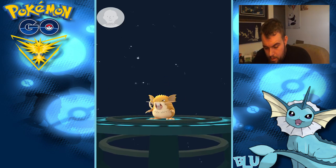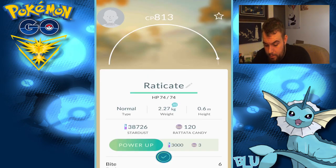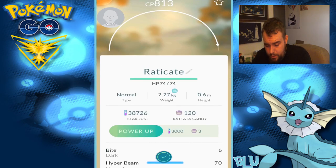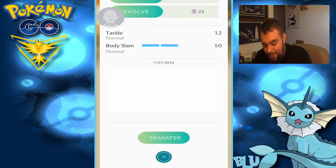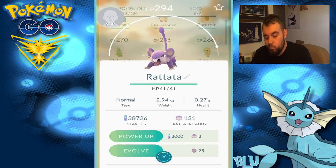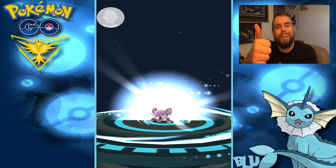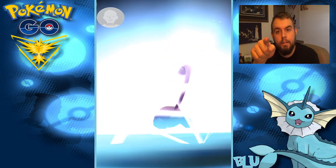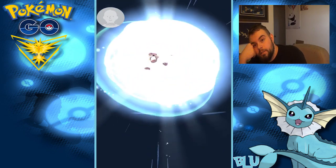I just hate how evolution takes this long. 813! Oh shit, dude — we might have found a new Stinky. We're going to hang on to him, because 813 is not bad for a Raticate. I caught an extra one for a reason — we're okay. You didn't see that. Damn it, dude — that pisses me off a lot.